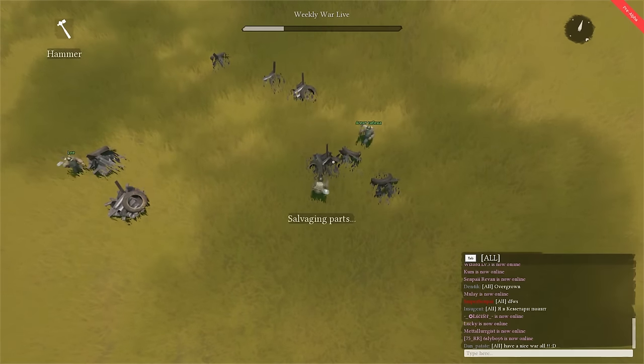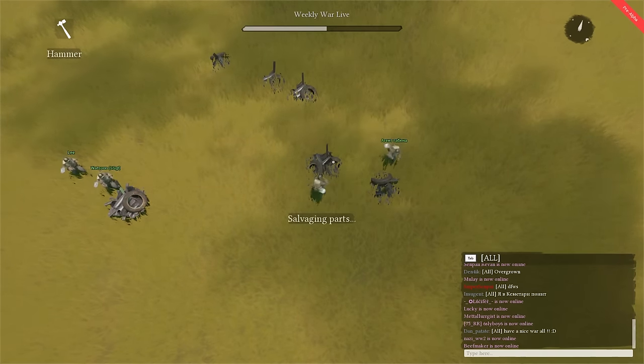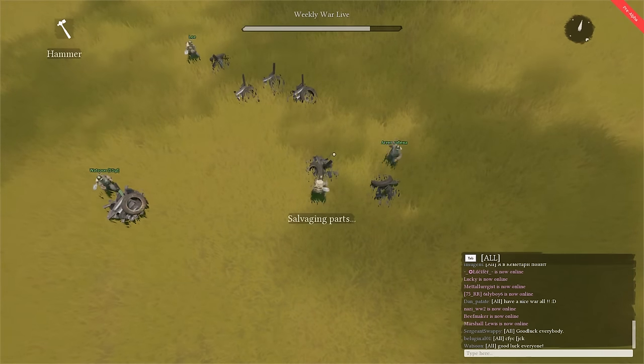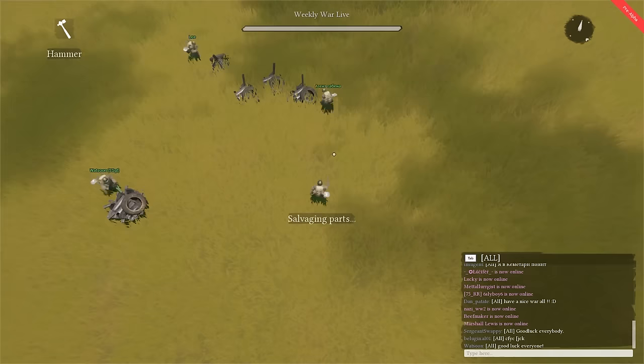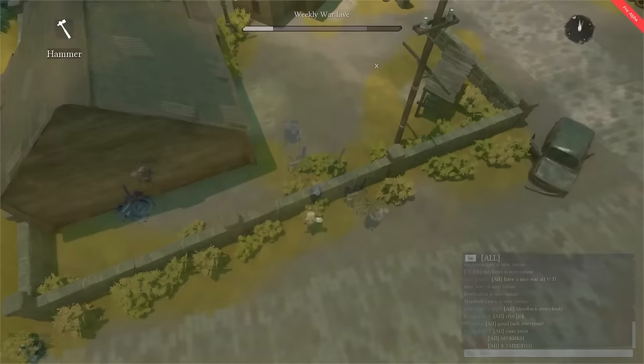Find a salvage field. It'll be marked clearly on your map, which you can find by pressing M on your keyboard, and it'll be the symbol of a screw. Equip the hammer by pressing Tab on your keyboard and double-click the hammer. This tool will allow you to mine for salvage, which will be deposited in your inventory every time you strike a salvage node. Once you have enough salvage, take it to the factory.